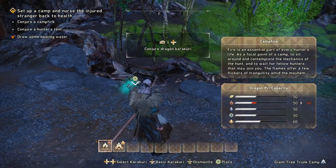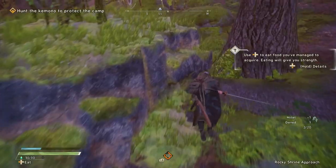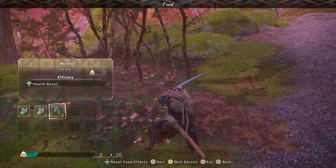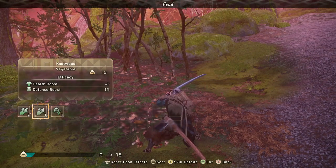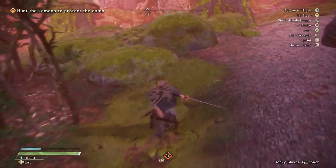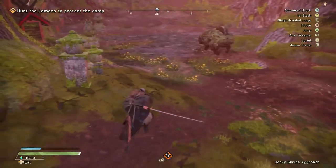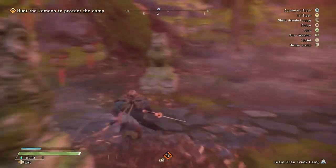The tents are going to allow you to fast travel. The campfires are going to let you initiate quests and also join other players in online gameplay. Then we have eating, which is a feature in the game. When you are exploring the open world and picking up different materials, you have the ability to eat some things you find. These are going to give you health boosts and boost your defense as well, so it's a good idea to eat something before you jump into a hunt with a giant kemono.